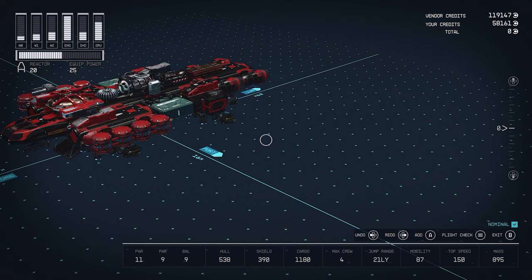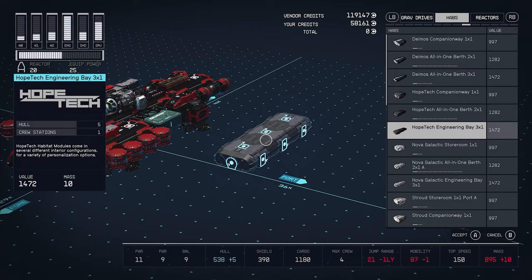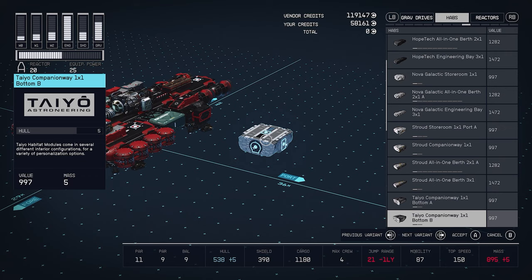What you will see in that is a selection of buildings. You can see here Danos, Hope Tech, Nova Galactic — they're just manufacturers; they just change the appearance on the inside and out. The functionality, I think, is identical. And if you look through these by scrolling left and right, you will see there are different functions.